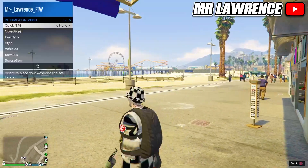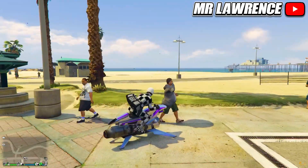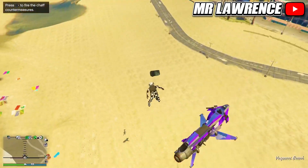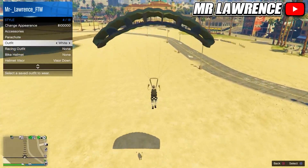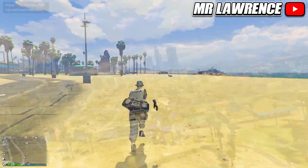Now equip an outfit with the duffel bag that you want to transfer. Get on or in a flying vehicle and fly up, then jump off or out, open your parachute and equip the outfit that you saved with a parachute. When you land and your character takes off the parachute, the duffel bag will be on this outfit.